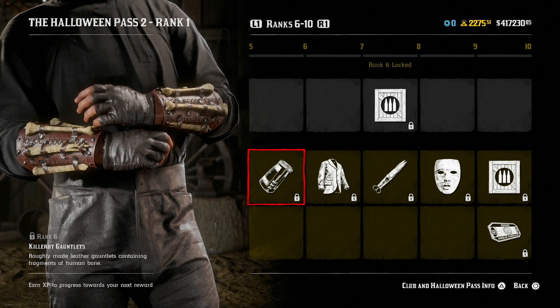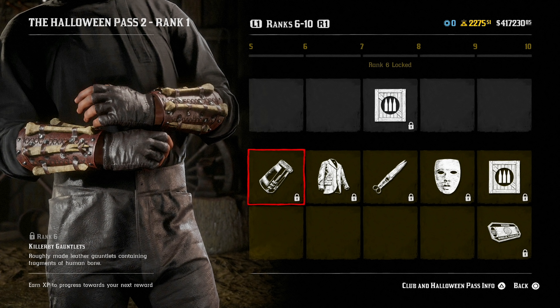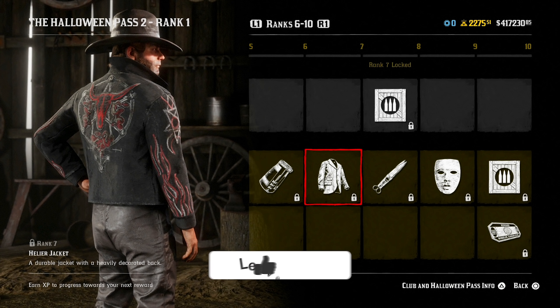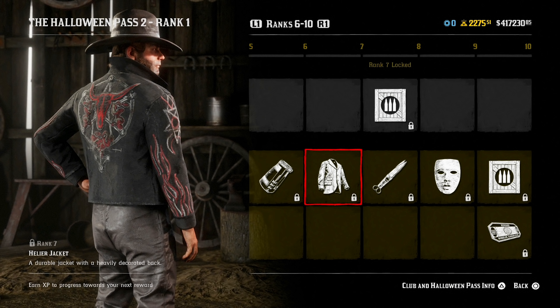At rank 6, you get the Killer Bee gauntlets — roughly made leather gauntlets containing fragments of human bone. If someone can make an outfit out of these, they will look absolutely amazing. At rank 7, you get the Hellier jacket, a durable jacket with a heavily decorated back. This looks great because of that popped-up collar. Looks pretty cool in my opinion — you can see the pentagram basically stitched and engraved into the back.